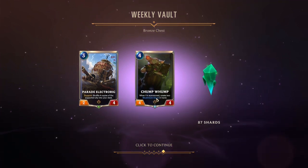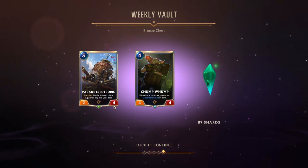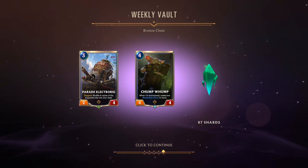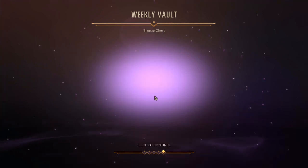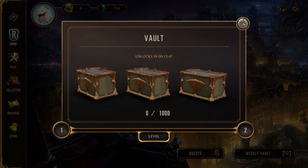And from the Bronze Chest we get a Chumpwump — when I'm summoned, create two Mushroom Clouds in hand. And then the Parade Electro-Rig, which is just four copies of the Supported Ally into your deck. Oh, that could be pretty useful. Shuffle in something very nice. So that's the Weekly Vault.